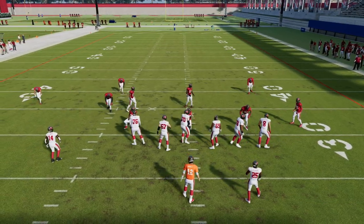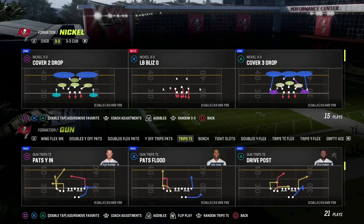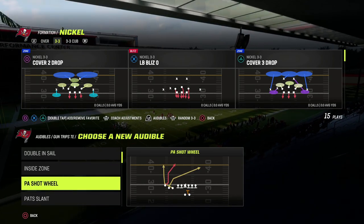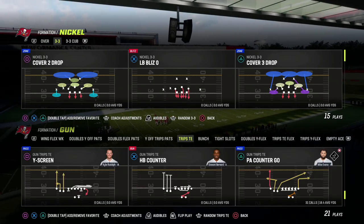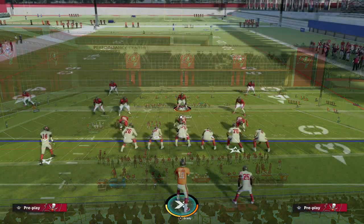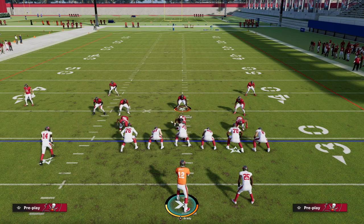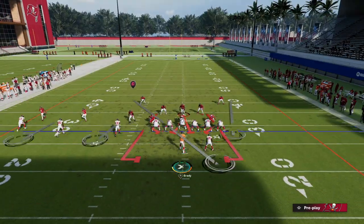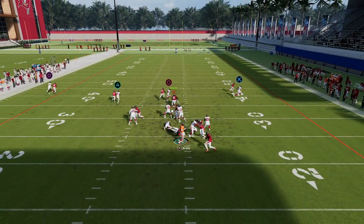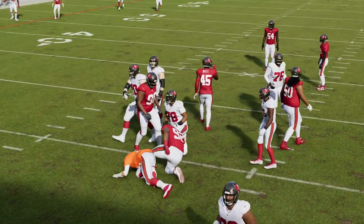I want to explain why I like Trips Tight End so much in a simple way — you can pick this up about 80% of the time by using a play-action play and then using a slide protection. PA Counter Go is a play-action passing play. If you just run PA Counter Go without adjustments, a lot of times the blitz will still come in — you just get dumped out on the right side. That's what makes this blitz such a pain to deal with.